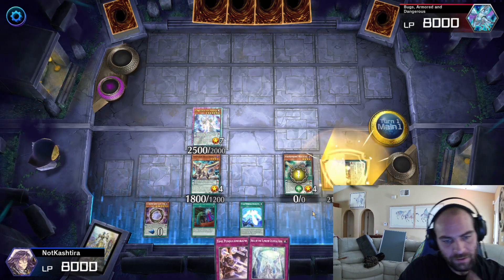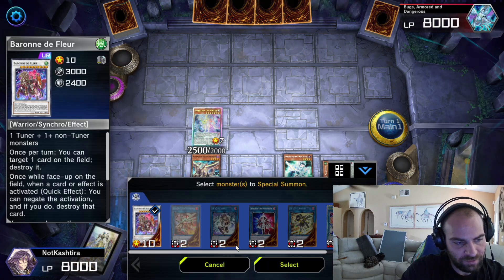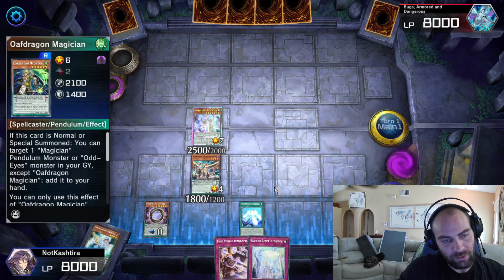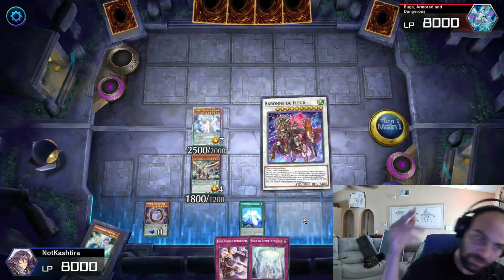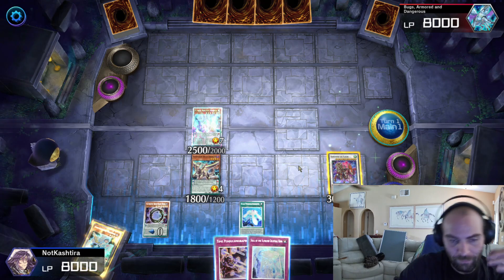Let's summon the Oath Dragon from the deck. Oath Dragon plus Harmonizing equals your Barone de Fleur — beautiful. So we're actually only on Summon 3 right now. That was our third summon. Barone de Fleur — anti-Nibiru. Didn't even mean to.